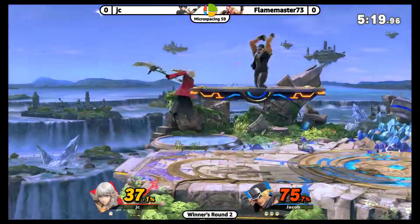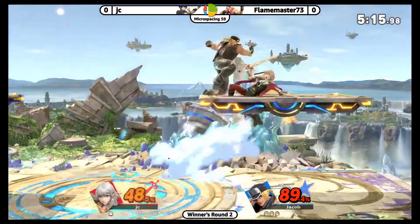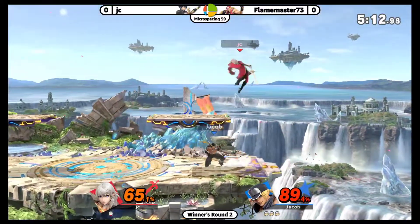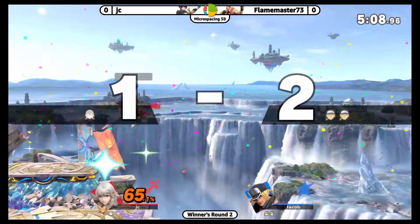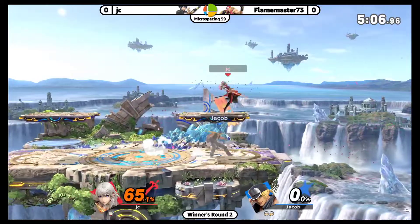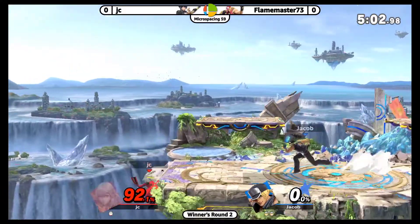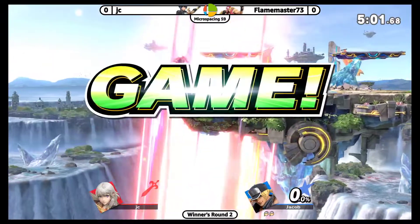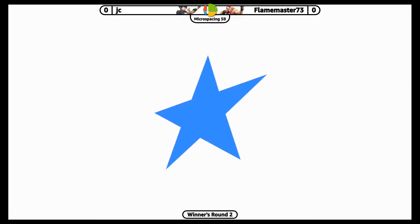That's for the side beat instead — I like it. Double jab into power dunk. He hit him with a very strong back air of Byleth, taking Jacob's first stock, but he's still got a ways to go. He accidentally SD'd there by doing a fast fall back air right at ledge.